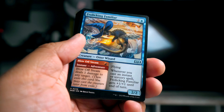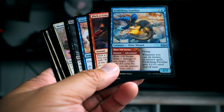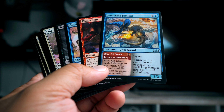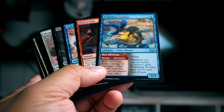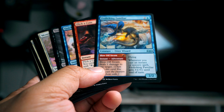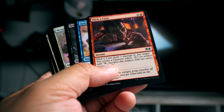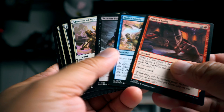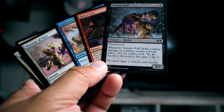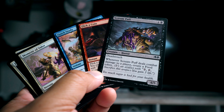The Somniphage has to be the next pick in my opinion. I'm not in blue-red that often, but Frolicking Familiar works really well - it's a great card. Dealing one damage to any target is just really useful, and it's a flier. We're gonna go that for pick three.